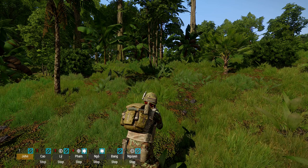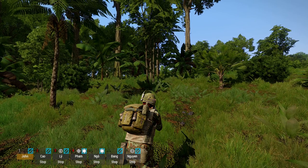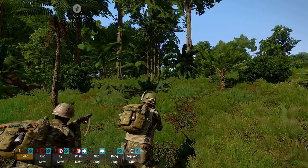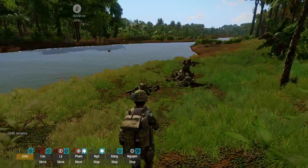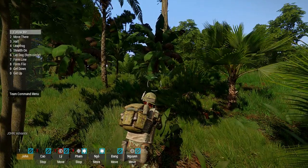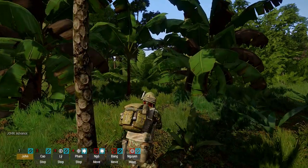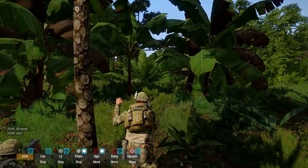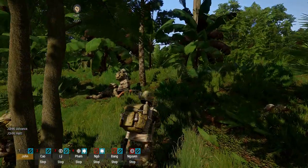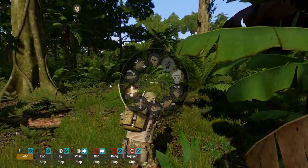So if there's some danger and you want to attack into the danger — say it's dead ahead — I would just go T4. The same hand signal happens and the team's going to leapfrog in that direction. I hit T4 fast. If we're heading into danger and I wanted to stop them, T3 — stop. Once you memorize those, and there's not that many, it's pretty easy. Your team will be more responsive and you're not going to have to read the menu.